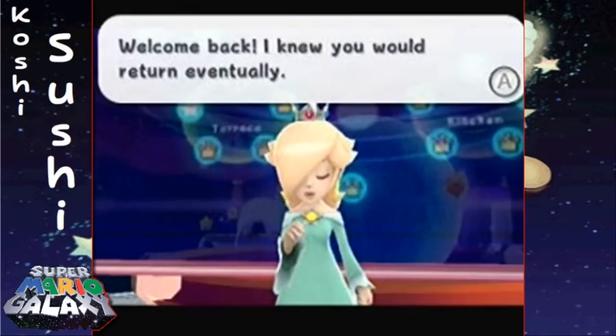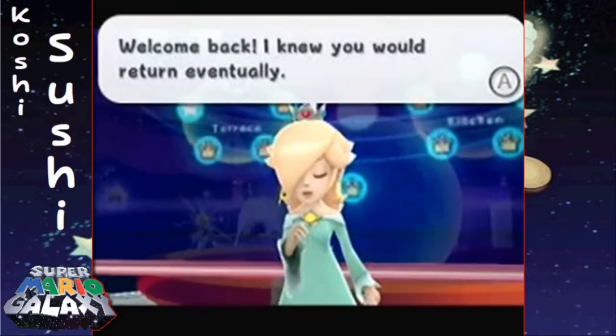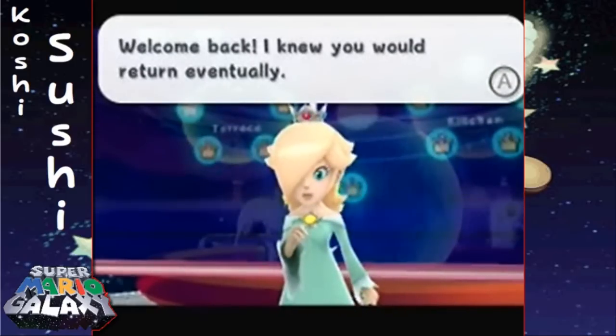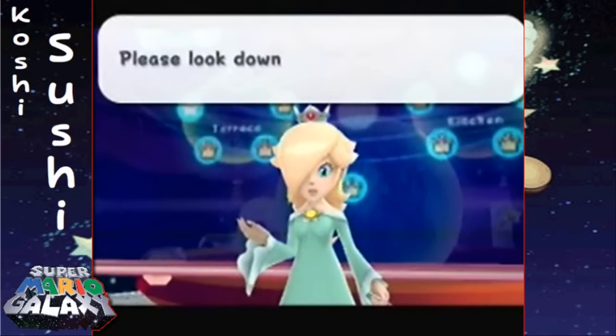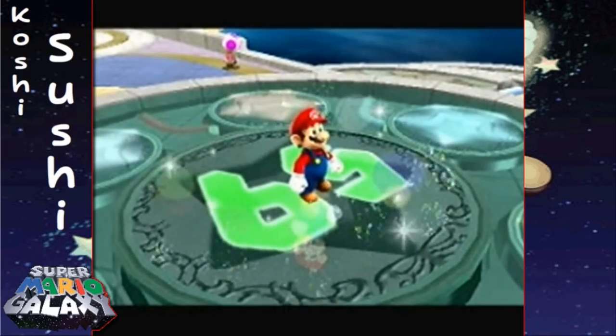Hey everybody, I'm Koshi Sushi, welcome back to Let's Play Super Mario Galaxy. After you've beaten the boss for the first time, Rosalina will appear and say 'welcome back, I knew you would return eventually,' so you'll be able to go through the rest of the game and collect the rest of the Power Stars.